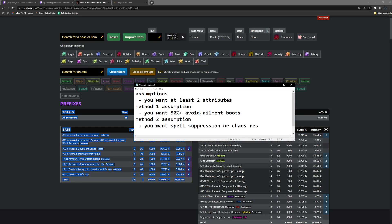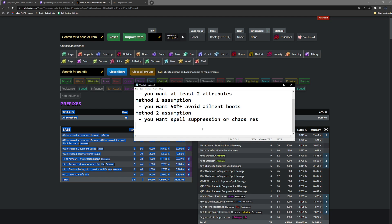If you don't know how important avoid elemental ailments are — this is not just shock, this isn't just ignite. If you're playing a very low life build, which omniscience does, you're going to want to avoid ailments because this also covers brittle and scorch, and something like simulacrum is going to absolutely one-tap you. For method two, we're going to assume you want spell suppression or chaos res instead of your deafening essence of loathing — two attributes with spell suppression or two attributes with chaos res.